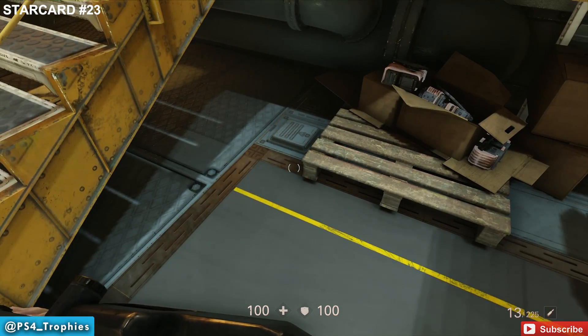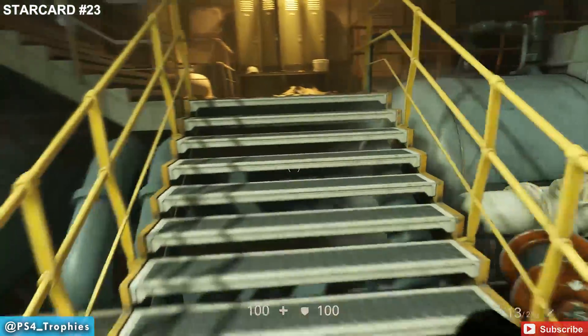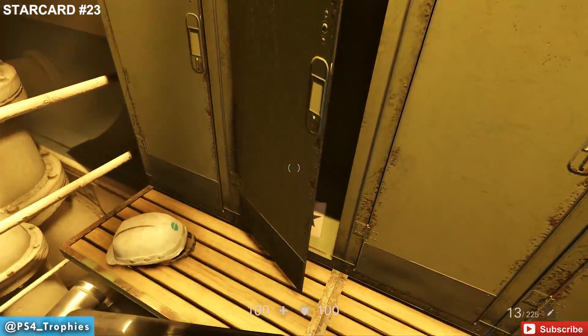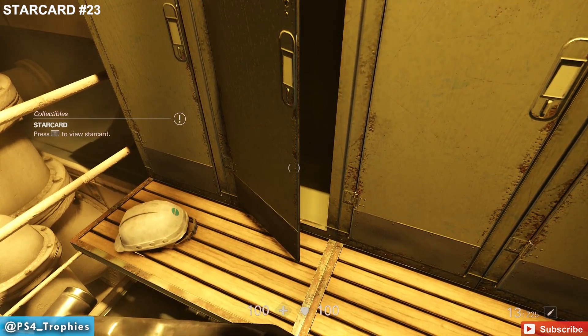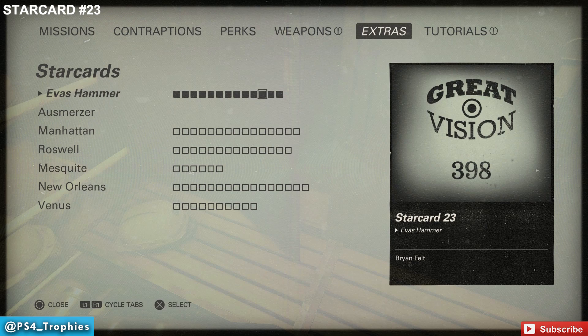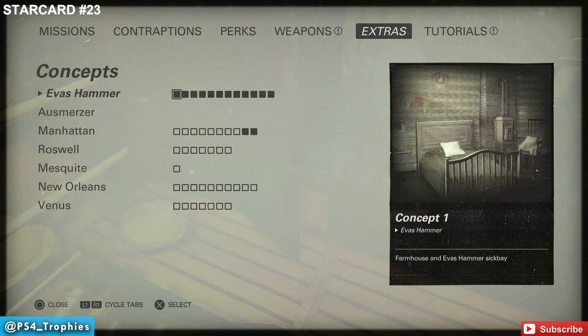The very last collectible is a star card. Inside the same room, turn around and you'll see stairs in front of you. Go up those stairs — straight ahead in the locker is the final collectible on Eva's Hammer. Thanks so much for watching — hit the like button and subscribe. In your collectibles menu you can see all the star cards and concepts for Eva's Hammer, all collected, despite the weird numbering.